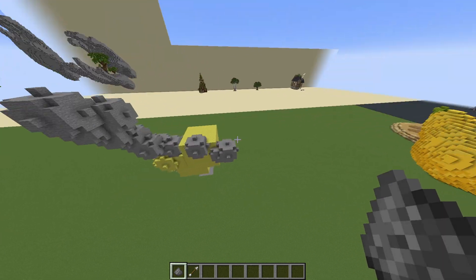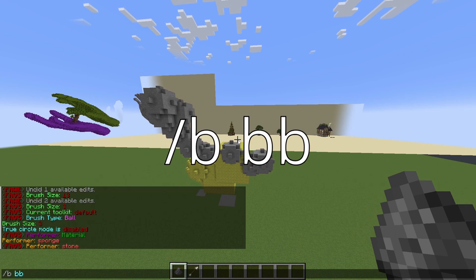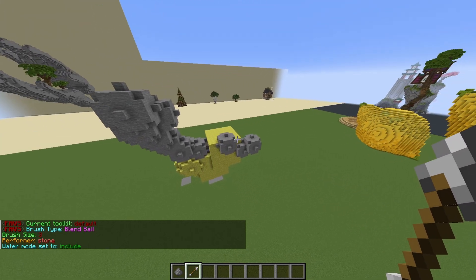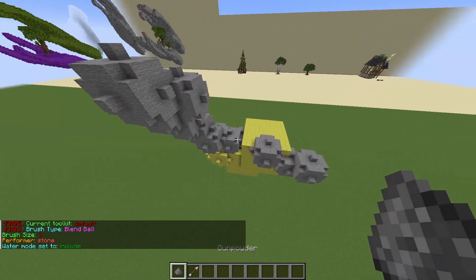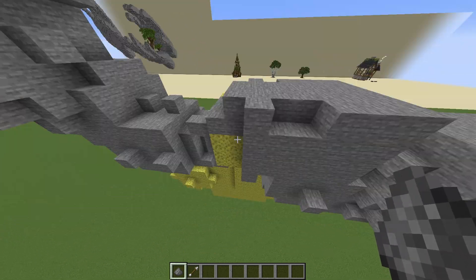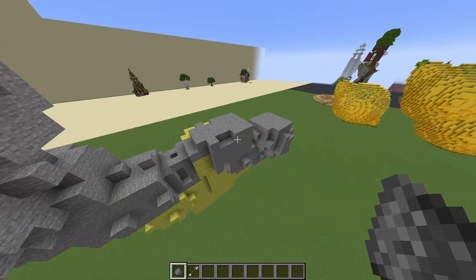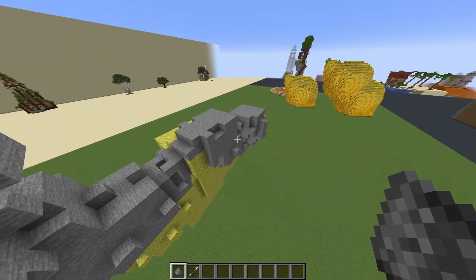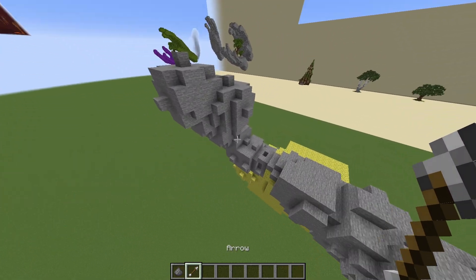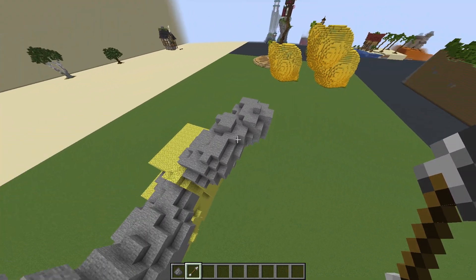Now we can get into the real bread and butter of VoxelSniper. Type /B space BB — this stands for blend ball. Hit enter, and now the gunpowder and the arrow are going to do different things. Gunpowder, when you click on something, is going to bring it out towards you — it summons a ball right at the edge of whatever you're building and mushes out the structure. The arrow is going to smooth things out. These two combined together are really good for getting your organic shapes.